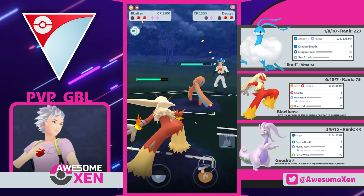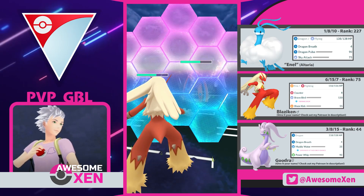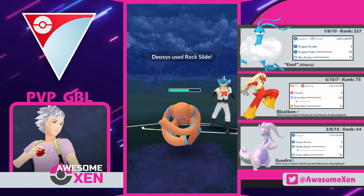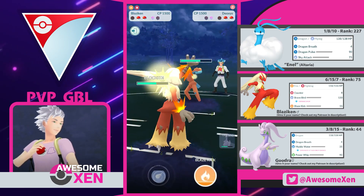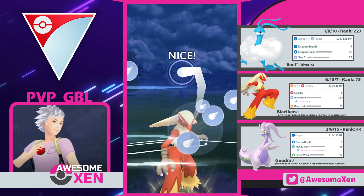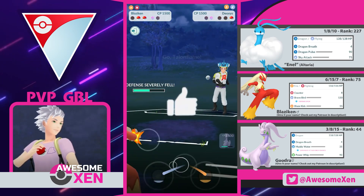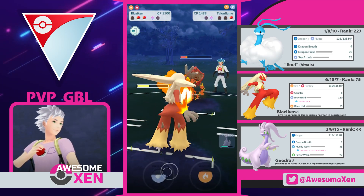I also did these battles prior to the Altaria Community Day, so if you happen to run the Community Day move Blast Burn on your Altaria, that should be even better. Keep in mind that the Community Day might increase the usage of Altaria overall, which in turn will increase the usage of ice types. So in that case, you might be better off running Blaziken on the lead. And with that said, let's battle!